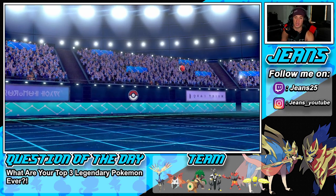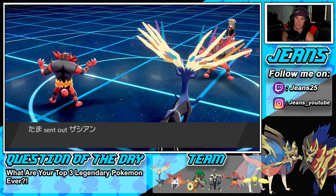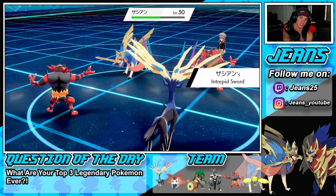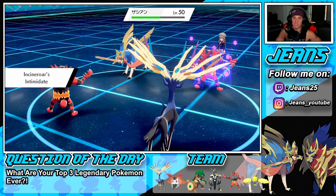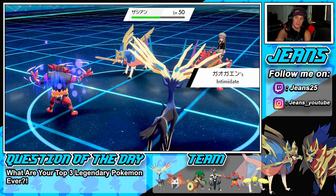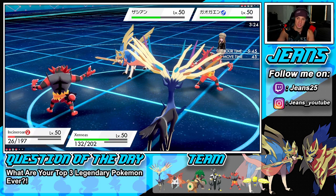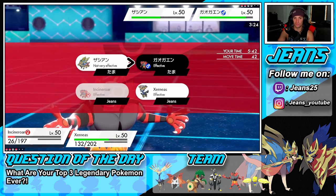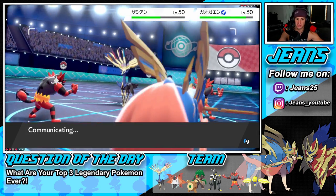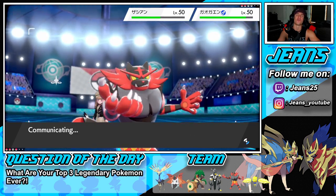Xerneas should be fastest since she's plus one on speed — I can see a Fake Out coming. I might just protect Xerneas and Fake Out their Incineroar. Or should I Fake Out Zacian? I think Zacian is going to come into my Xerneas so I'll Fake Out the Incineroar and just rock a Protect. Let's see how this plays out — it's coming down to the wire!